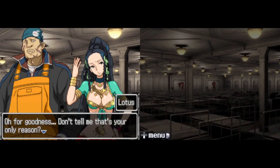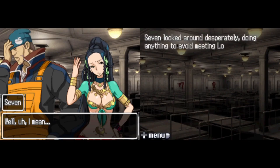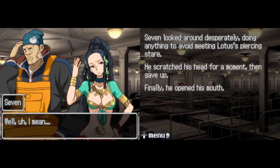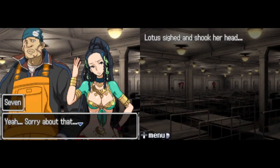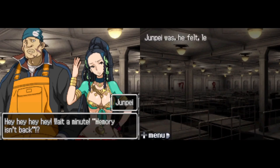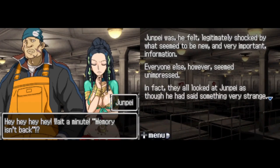Seven's evidence for the Gigantic theory was questioned by Santa and Lotus. He couldn't provide solid proof beyond the ship resembling the Titanic and being a hospital ship. Lotus pushed him to admit he didn't know, and then revealed that Seven couldn't remember anything from before he woke up. Junpei was legitimately shocked by this apparently new and very important information, though everyone else seemed to already know and looked at him as though he'd said something strange.